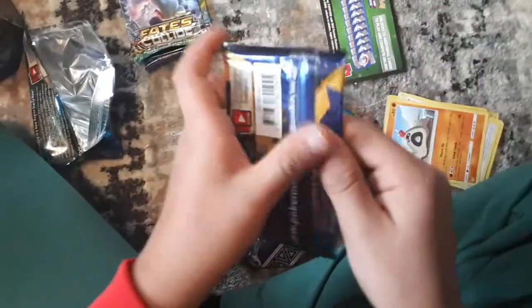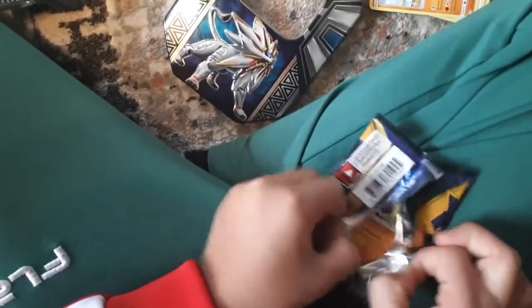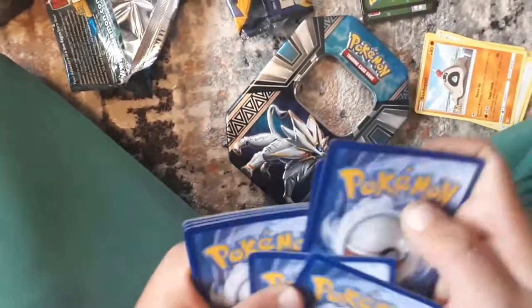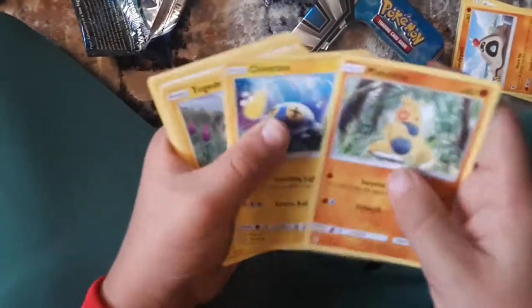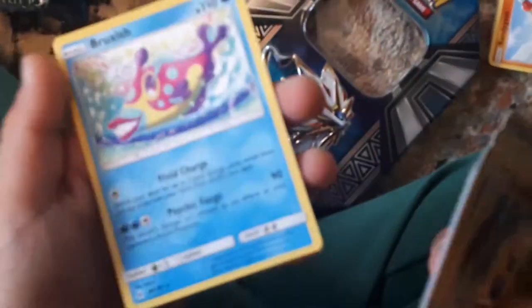We're going to jump into the next Sun and Moon pack. Okay, one two three four, two to the back. Maki, Tua, Sinshu, Togedemaru, Carvana, Picky Pack, Fighting-type Energy, Rotom Dex, Charjabug, Rainbow Energy, a Bounce Sweep, and a Blue Six. Now until Fates Collide and then we're into Evolutions.